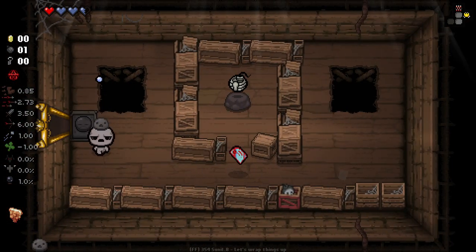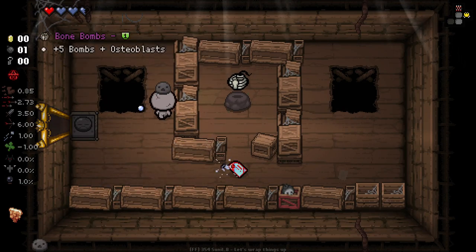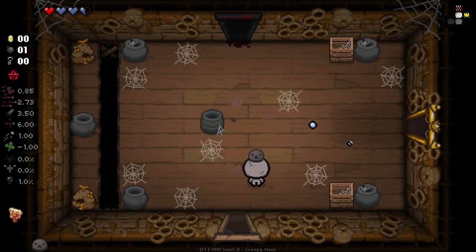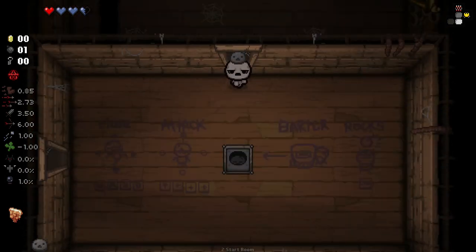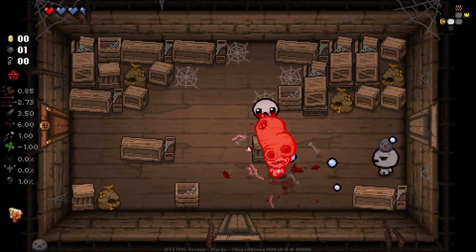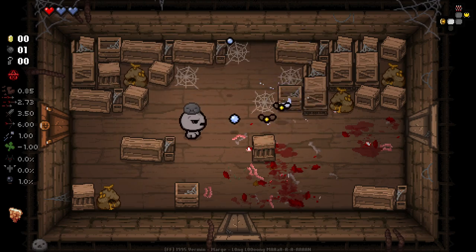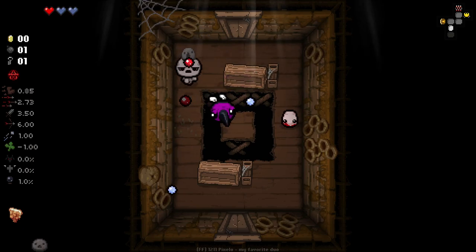Fiendfolio — the dev team are doing an absolutely fine and dandy job. We could reroll that into a mystery gift. Let's see if we can find our secret room first and I'll consider that. We should maybe do our boss room first to see if our boss item ends up being worse, because we might want to turn that into it anyway. There's so much stuff in Fiendfolio — it'd be really cool to see what ideas people have for cool additions.